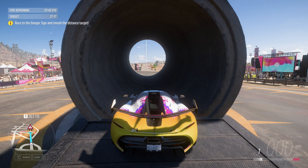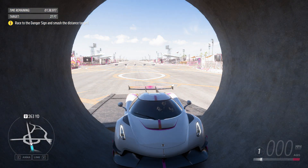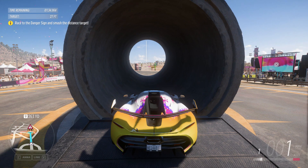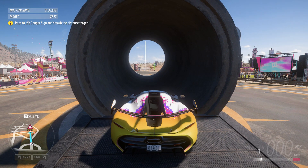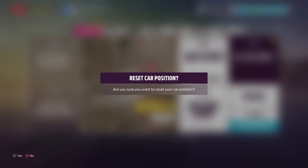Now if you are doing this AFK, I highly recommend that you set a timer for 27 to 28 minutes, because we want to hit the danger sign and complete the mission before the timer runs out in the top left hand corner. So just before the timer runs out, you then want to reverse out of the tunnel, but you'll notice your car will be completely undriveable, so you then want to pause and reset your car position.